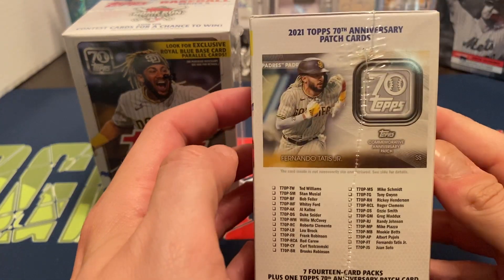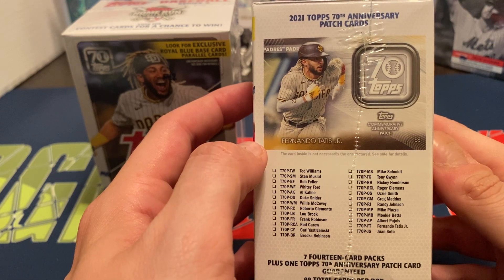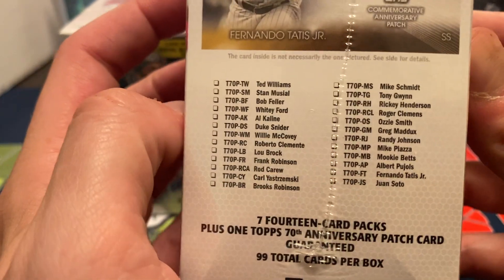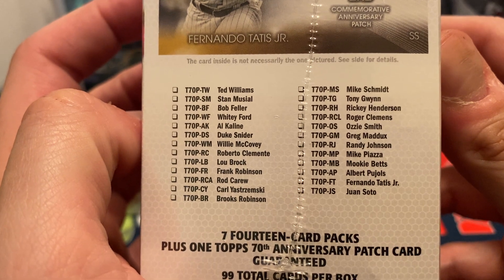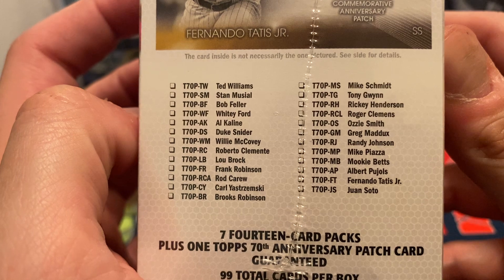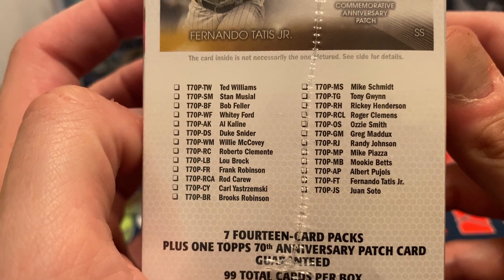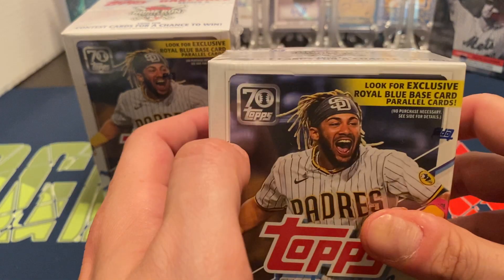You also get one of the patch cards, and there's a separate checklist compared to last Series, so it's kind of a continuation of them. Some decent names — me being a Met fan, I wouldn't mind getting a Piazza, especially if it's in a Met uniform. I have mixed feelings on these; they're okay in my opinion. Some of the other years I felt were better.